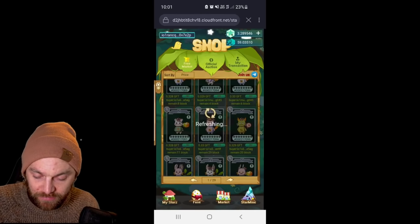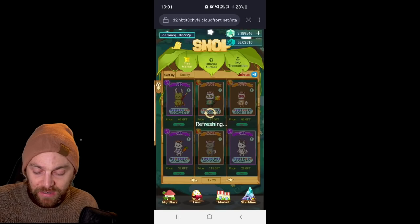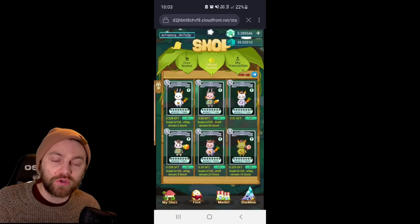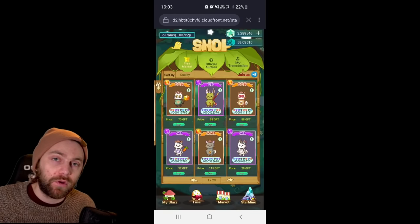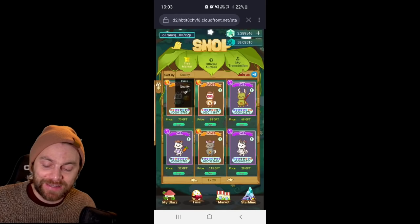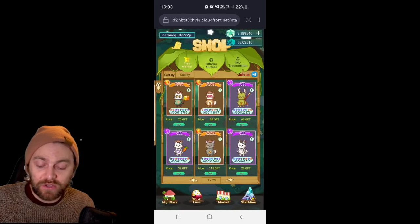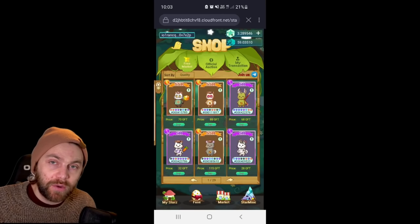It's probably better to wait and try to get in on the official auctions so you can pick up what you want. Looking at the free market — there are differences in quality: SSR, SR, Rare, and Normal. The market is where you pick up your stars. On the free market you can sort by price, quality, and dig power. Dig power is probably the better metric to go for — better traits means better stats.